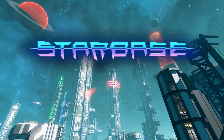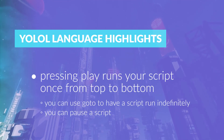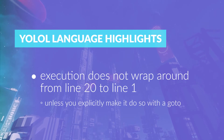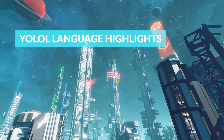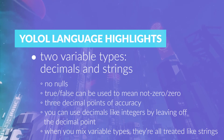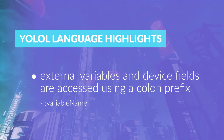Let's change gears and go over the YOLOL language highlights. Code is executed one line at a time, with a 0.2 second delay between the execution of each line. Pressing play runs your script once from top to bottom, and you can use GOTO to have a script that runs indefinitely; you can also pause the script. There is a max of 20 lines per chip and a max of 70 characters per line. Execution does not wrap around from line 20 to line 1 unless you explicitly use a GOTO. You're allowed to leave lines blank to add further delays. Comments exist, it's case insensitive. There are two variable types in YOLOL: decimals and strings. There are no nulls. True and false can be used to mean not-zero and zero respectively. You get up to three decimal points of accuracy on decimals, and you can use decimals like integers by leaving off the decimal point. When you mix variable types, they're all treated like strings.